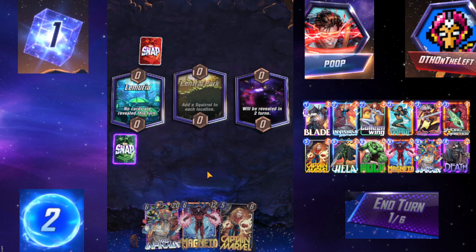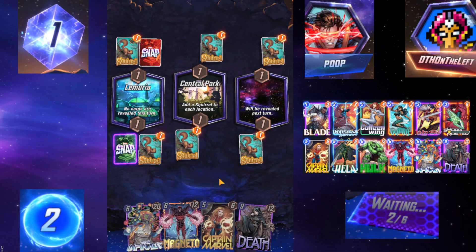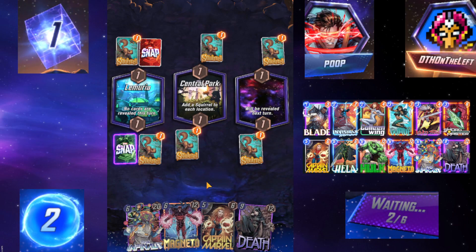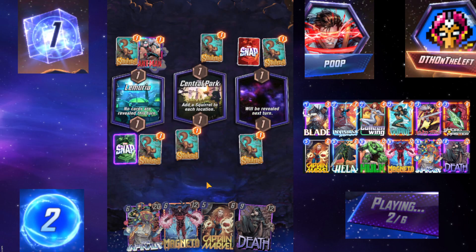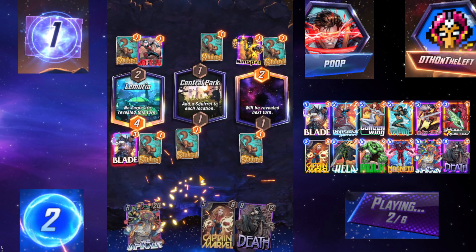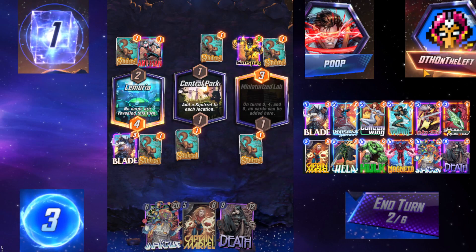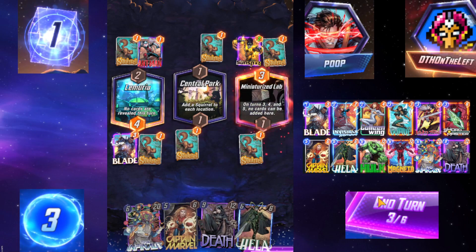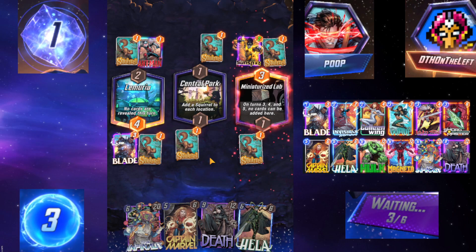Just don't draw Hela. Another Central Park? Okay. We got nothing. Ant-Man, Sunspot — and he gets energy here. We discard Magneto, so he knows I'm Hela at this point. Death on the left? Alright. So we have Hela, and we only discarded one card here, but it's a Magneto which is really good.